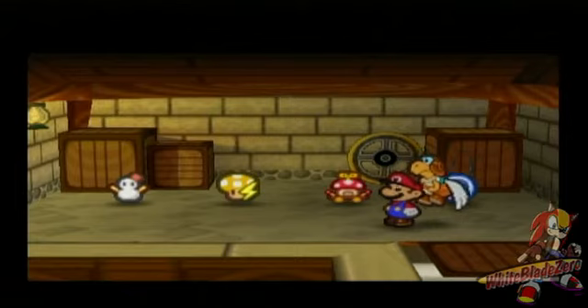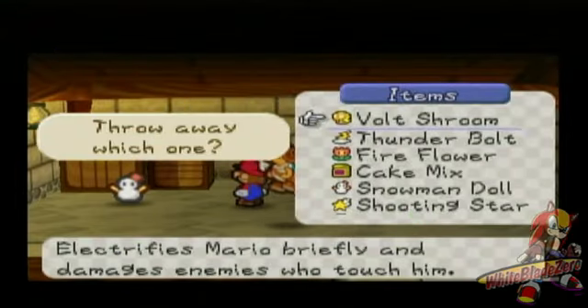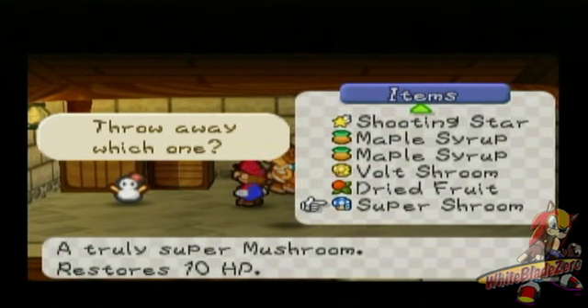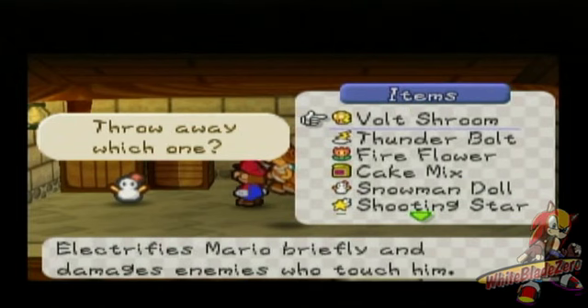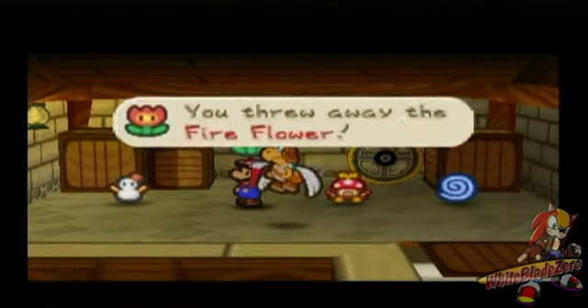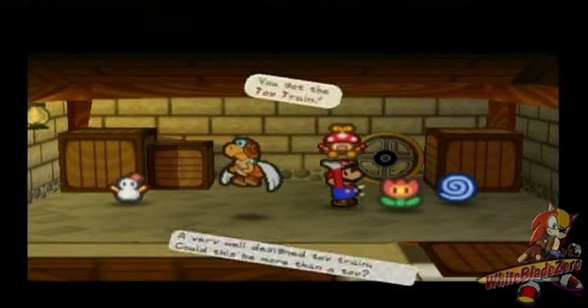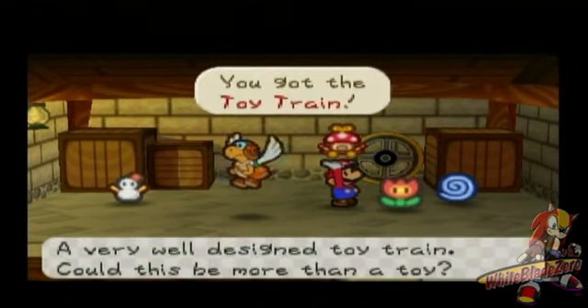We're going to skip the Daisy Dial because I don't like them. We pick up the Volt Shroom — oh crap, I forgot. We're practically stuffed with other items. We really don't need the Fire Flower, and we'll save the Snowman Doll for later. But for now, we need to get this toy train — a very well-designed toy train.